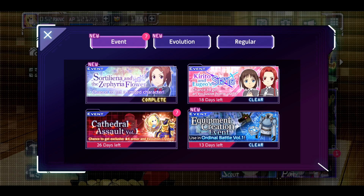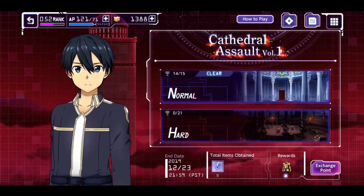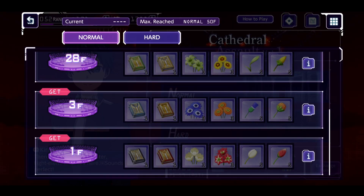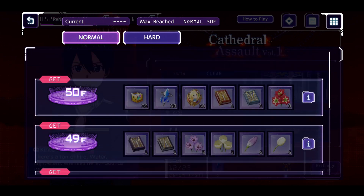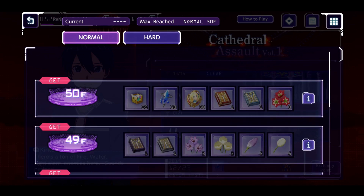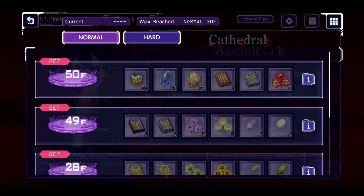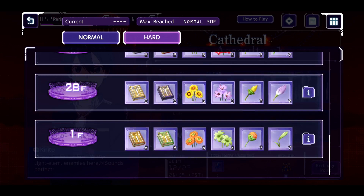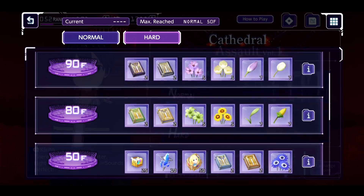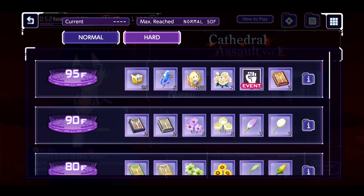The other 200 shards are all in Cathedral Assault. In normal mode, you get 50 shards for getting all the way to floor 50 — floor 50 is the final floor for normal mode. For hard mode, you get the other 150: at stage 50 you get another 50, and then you get the final 100 at floor 95.